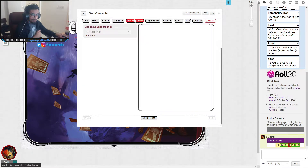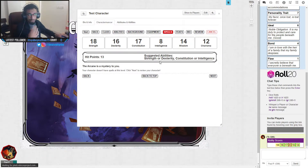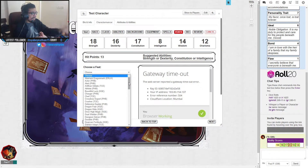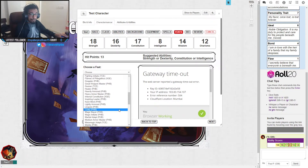So to recap: race chosen, class chosen, ability scores set, background chosen, equipment chosen. Since we're a fighter, we don't get spells at the start — ignore that section. The beauty of Variant Human is that you also get to choose a Feat. I have access to feats from multiple books — Eberron, Tasha's Cauldron of Everything, Xanathar's Guide to Everything, and the Player's Handbook. For a fighter using a shield and sword, maybe you want some magic — Magic Initiate is one option.